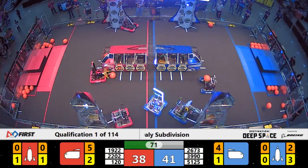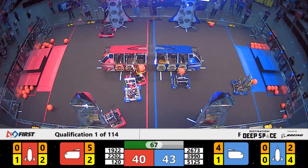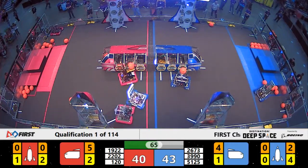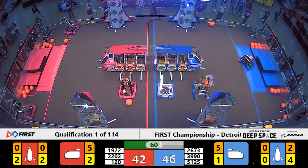Blue Alliance now with two-thirds of the hatch panels done on their rocket ship. 39-90 going back in for more cargo — there's cargo scored for Blue Alliance. Right now this is very close, 46-42 on the board.